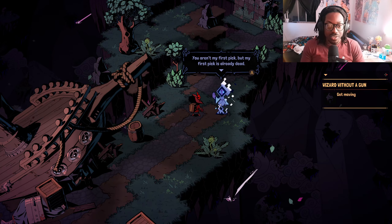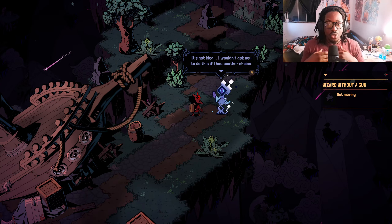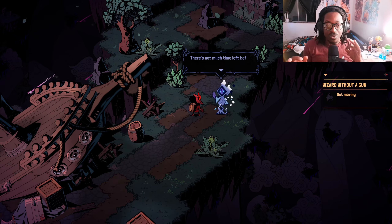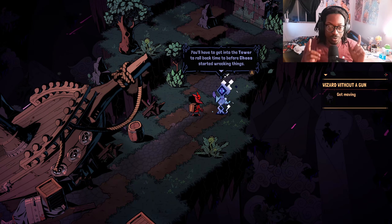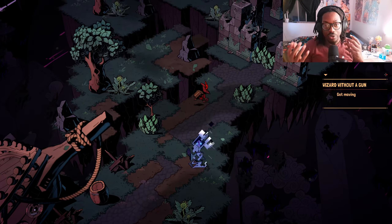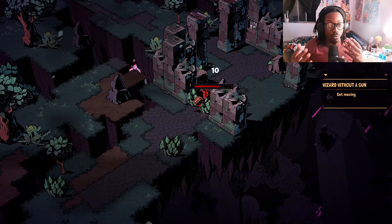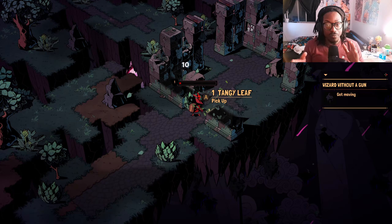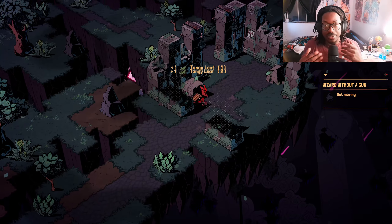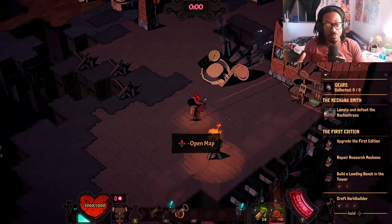When your game starts, you will see that Wizard with a Gun is played in an isometric view. Your first goal is to find resources and build a shelter, which would be your main hub area. You can gather resources from the trees, the rocks, and other objects in the world around you. Once you gather enough resources, you can craft a workbench, which allows you to craft more advanced items such as more guns and more spells.